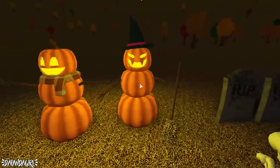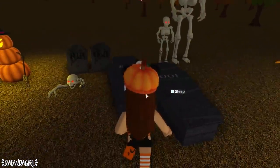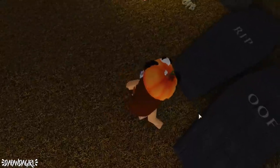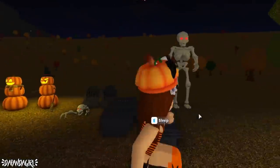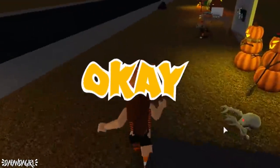Here are the pumpkins — this one has a little scarf, this one has a witch's hat and a broom. There's also a merchantable skeleton. You can sleep in the coffins and go 'Boo!' — scary. I don't know what to say about that one!